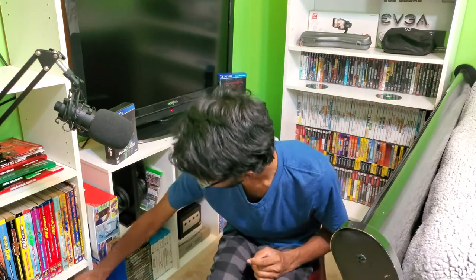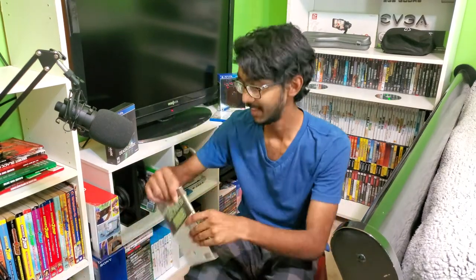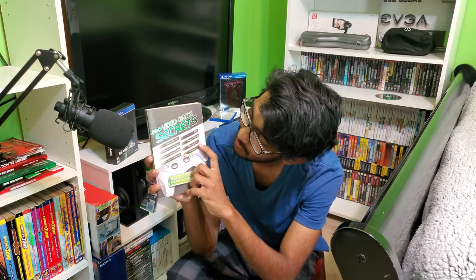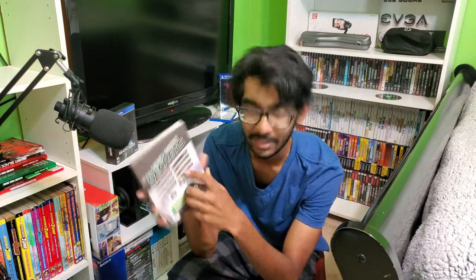One more — this is one of those little book fair books you used to be able to get from the book fair in elementary school: Video Game Secrets. This brings back so many memories — it covers Nintendo Wii, Xbox, GameCube, Game Boy Advance, PSP, PlayStation 2, PlayStation 3, and Nintendo DS.